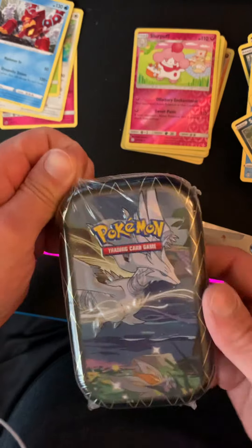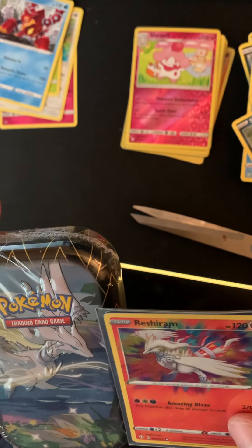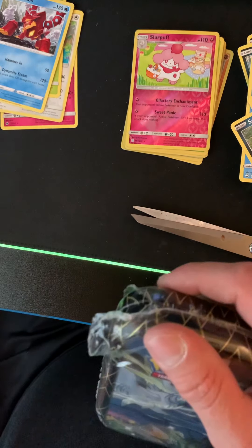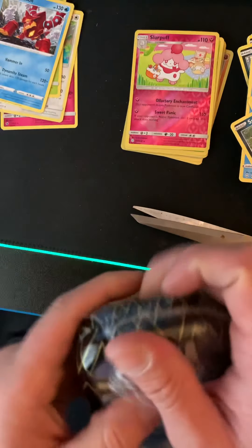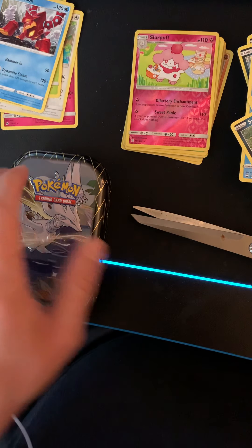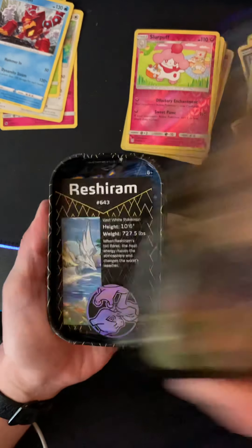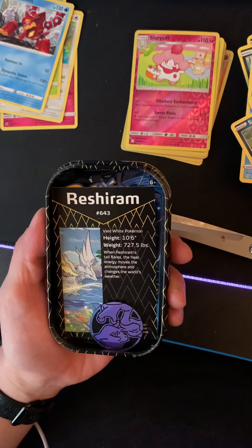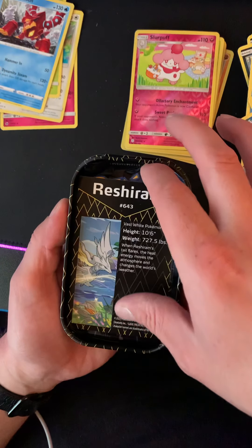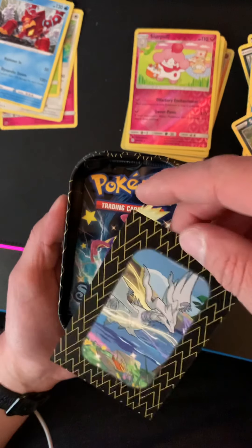So we're opening it up — Reshiram. It comes with a Mewtwo token. He's also a chonky boy at 727 pounds. That's pretty cool.